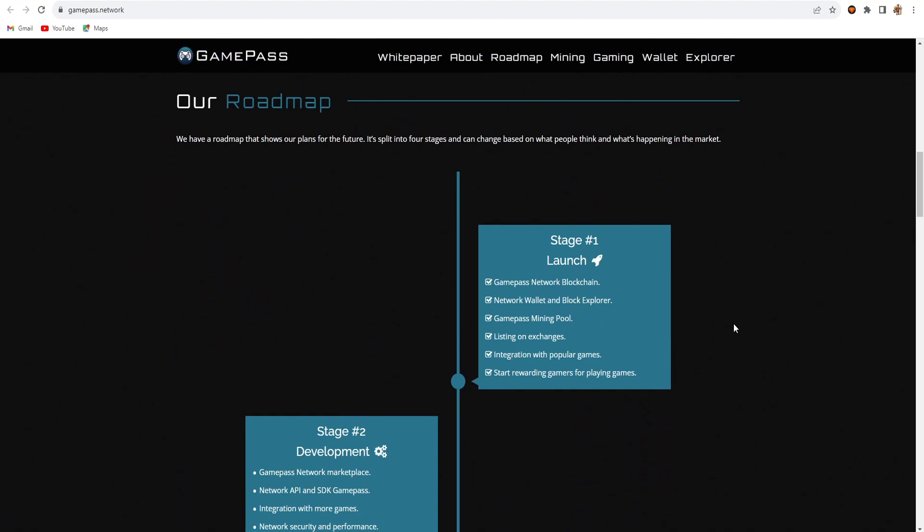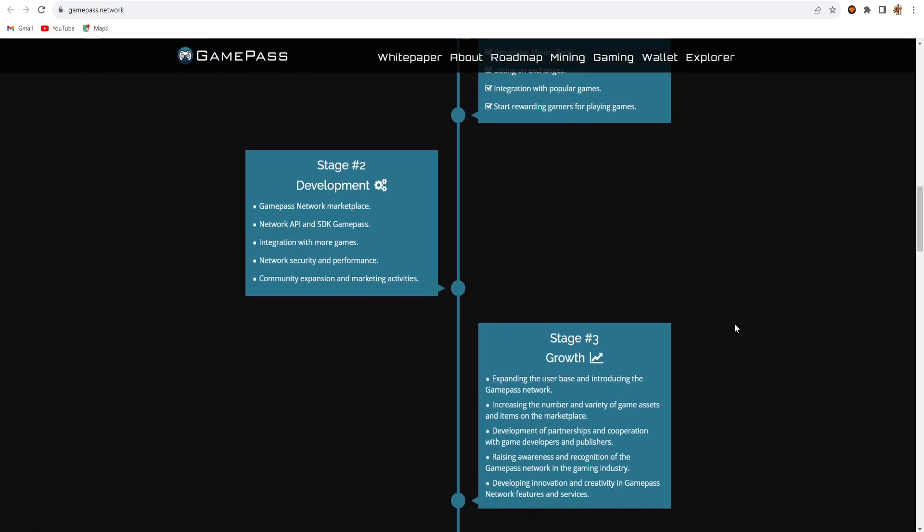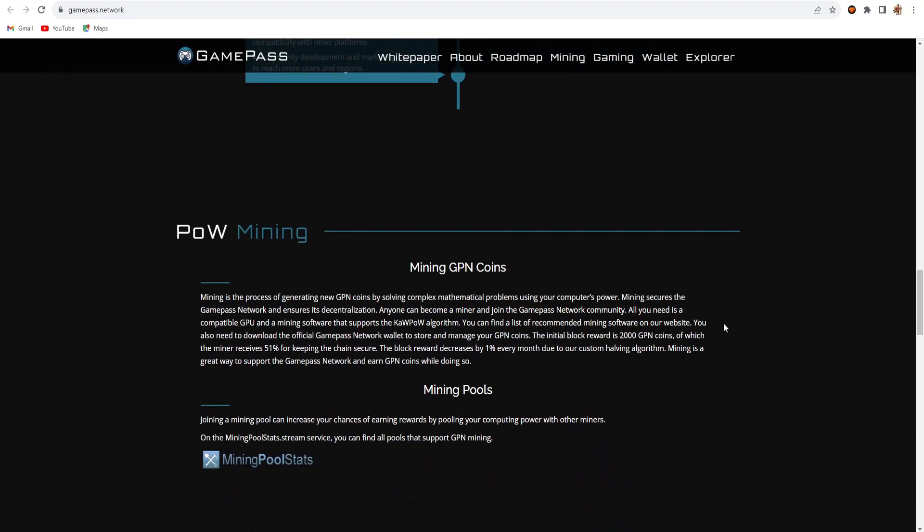Here you can see the roadmap for GamePass — the launch date, development, growth, and evolution phases. Mining GPN coins is the process of generating new GPN coins by solving complex mathematical problems using your computer's power. Mining secures the GamePass network, ensures decentralization, and anyone can become a miner and join the GamePass network community.